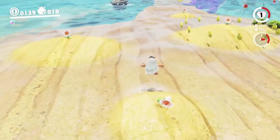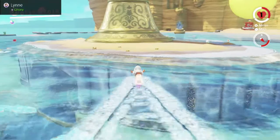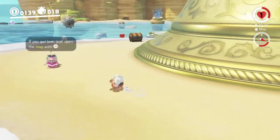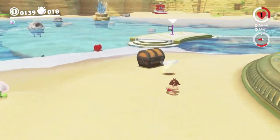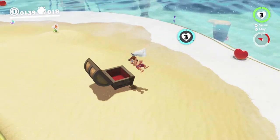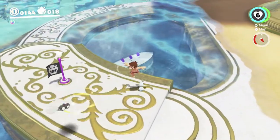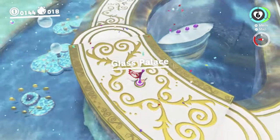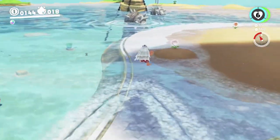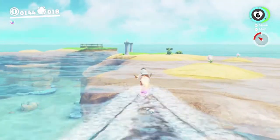As I mentioned when we came here the first time, the easiest life heart in the game is over here - you just hit that chest and it has a life heart in it. I'll hit this checkpoint too, so that we can get back here more easily. I'm going to see if we can get down there without actually capturing a Cheep Cheep. I'm pretty sure this one's impossible, unlike the one in Lake Kingdom we did earlier.